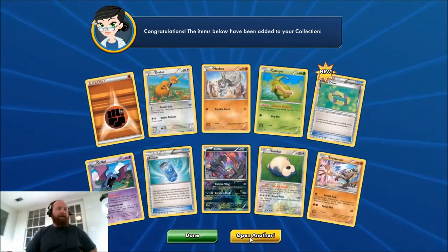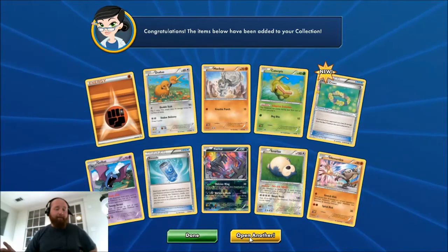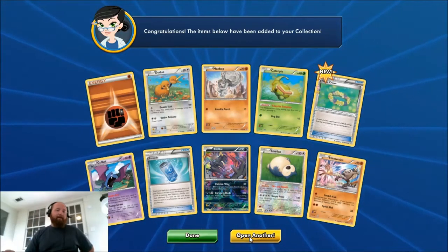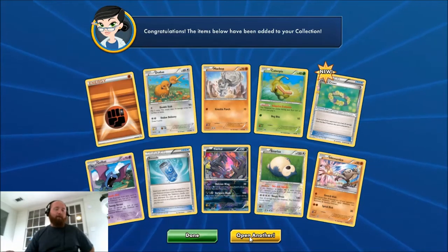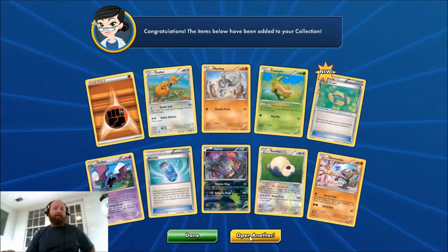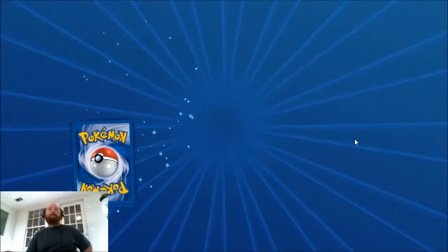If you like this video, tomorrow I'm going to be doing a video with the Giving Bulbasaur — pretty cool guy — and we're going to be battling 12 packs of digital Sun and Moon. I hope you guys come back and check that video out. Let's see our fourth pack here.